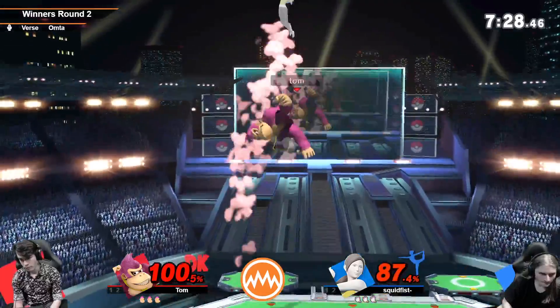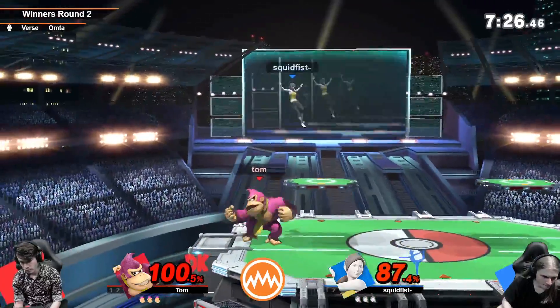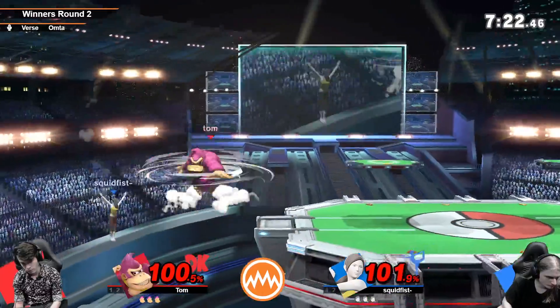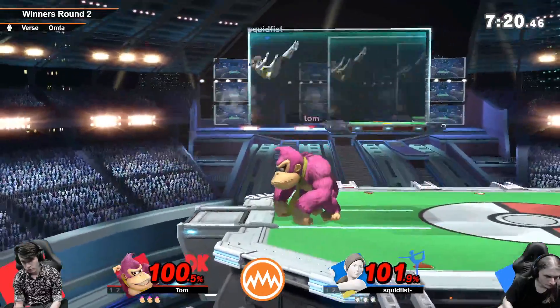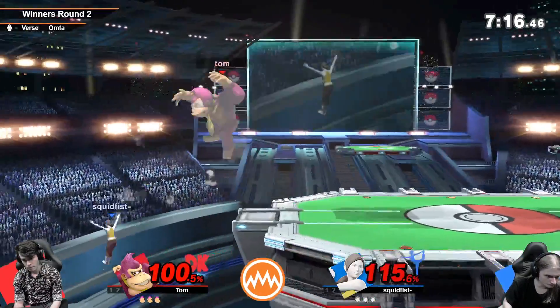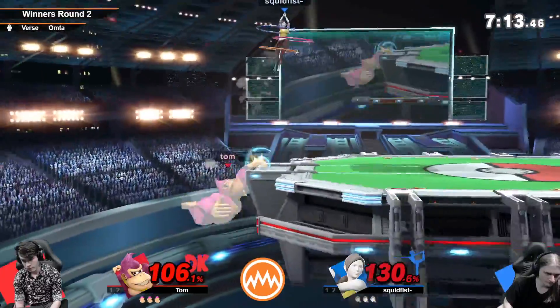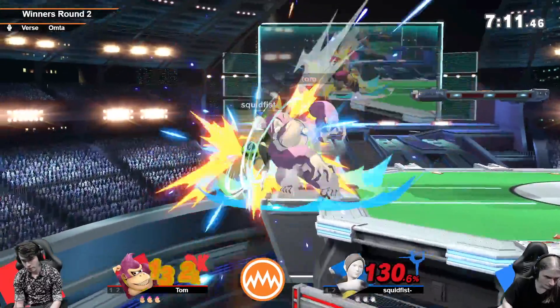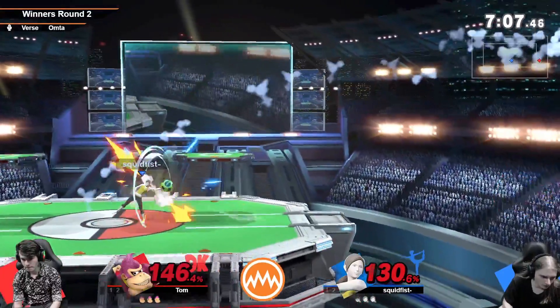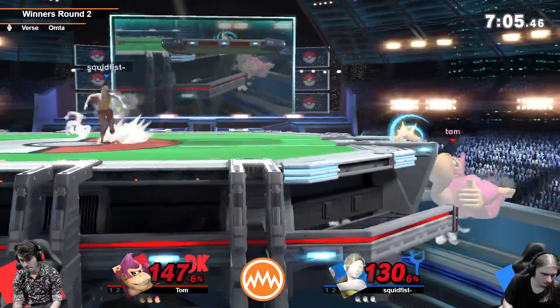Squid Fist is the preferred seed on this one, the higher seed. Tom's got some pretty powerful ledge trapping options with Donkey Kong, and Wii Fit tends to just be at the ledge a lot, but she's also really good from the ledge, which is part of that as well.